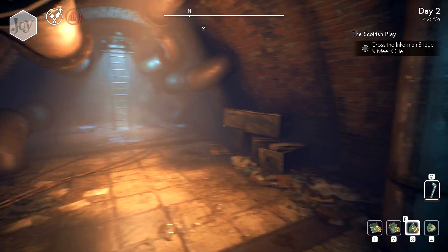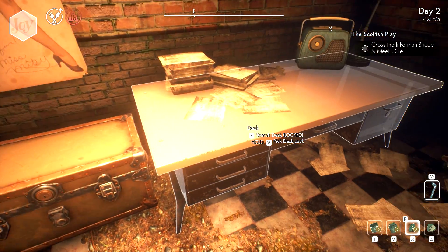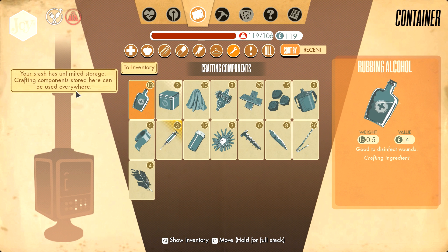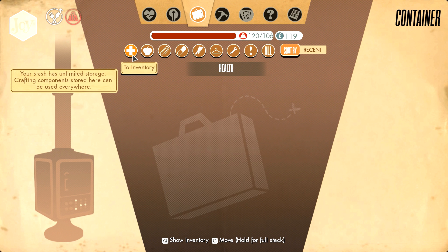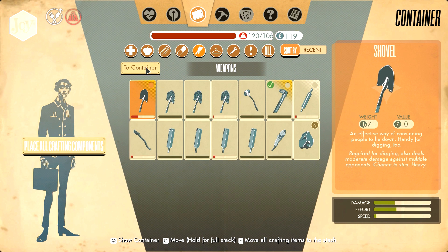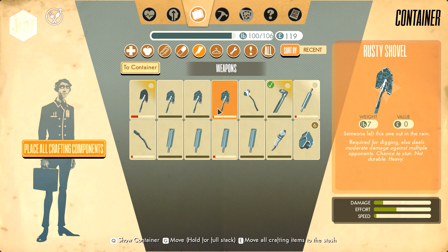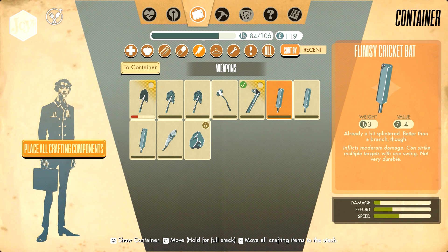Oh god, Arthur - we're too heavy. I need to find my pneumatic safe if there is one down here. There it is, so we can put all of our stuff away because I'm waddling here, very slowly. Open pneumatic stash - right, we want to put all the crafting materials in here. Stash has unlimited storage. Oh my god, I've gotta do this all manually. Place all crafting components. Man, I've got a lot of shovels as well. Let's put some of these crap weapons in there, because those are really going to weigh me down.